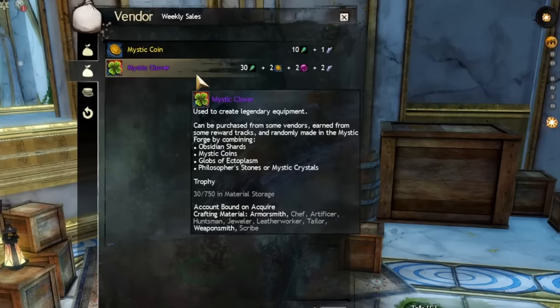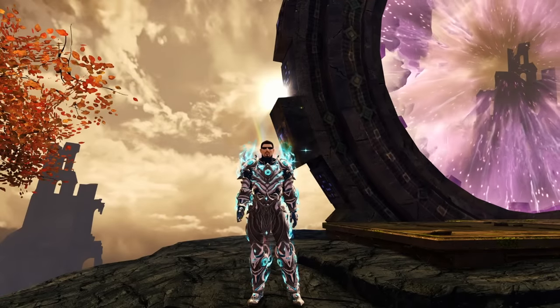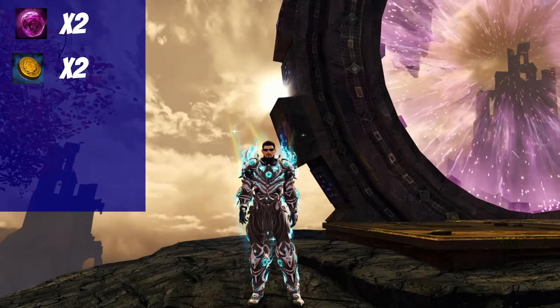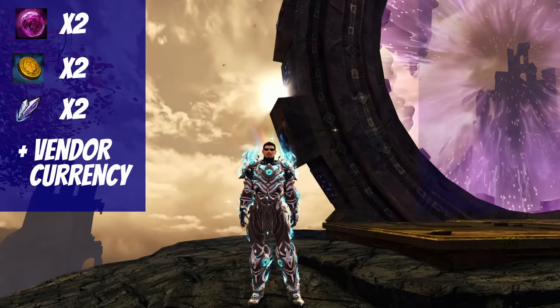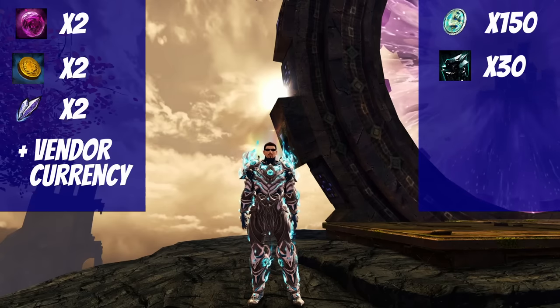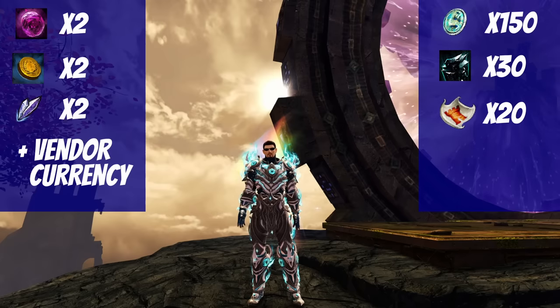And 5 per week from Nicky the Lost in the Wizard's Tower. Each of these vendors has similar costs: 2 Globs of Ectoplasm, 2 Mystic Coins, 2 Spirit Shards, plus an amount of specific currency for that vendor. For example, it costs 150 Fractal Relics in the Fractal Lobby, 30 Magnetite Shards from the Raid vendor, and 20 Skirmish Claim Tickets from the World vs. World vendor, in addition to the base costs.